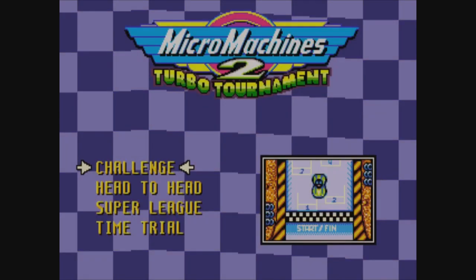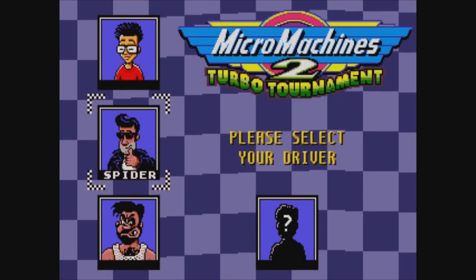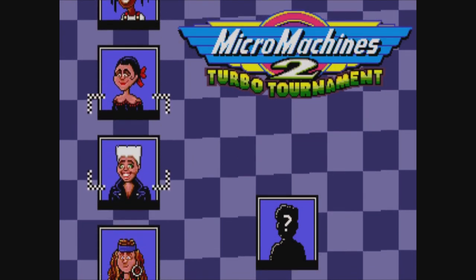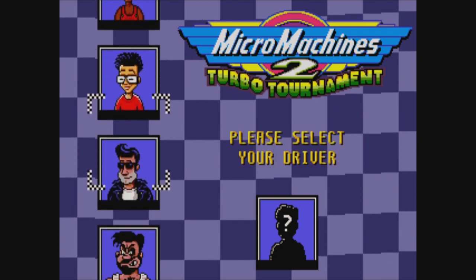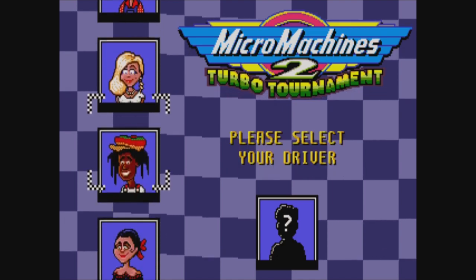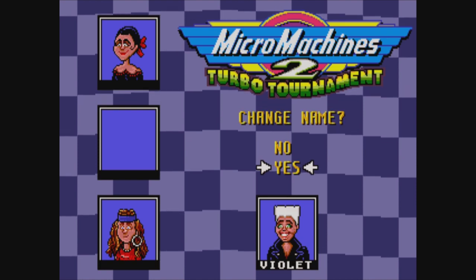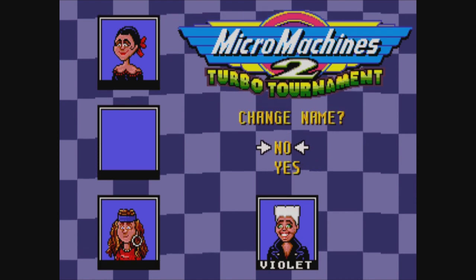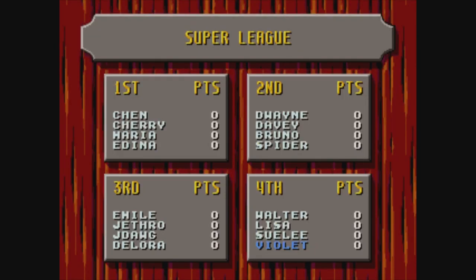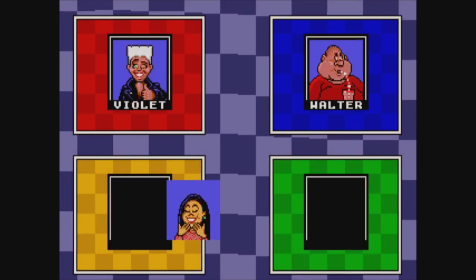Let's try Super League. What is Super League? This time we're going to be Violet. I'm guessing Violet's a girl but she does not look very feminine — she looks kind of crazy. That's okay, we like crazy. Ooh, tiny treehouse. Yes. Okay, we finally race. We're finally racing in a different zone.